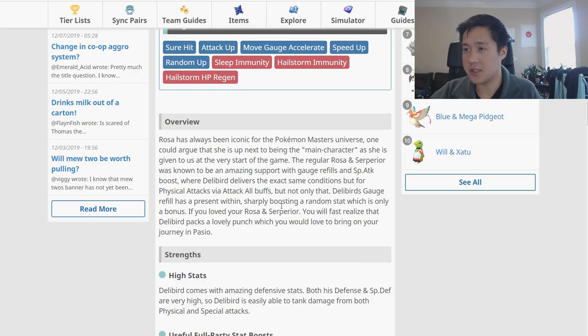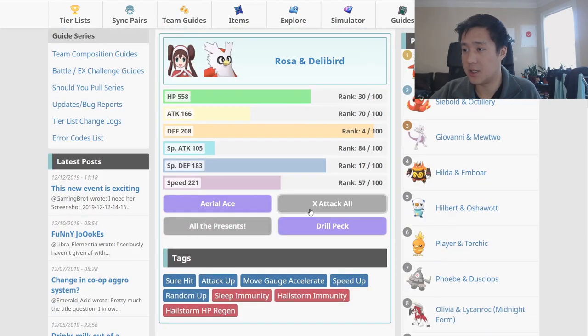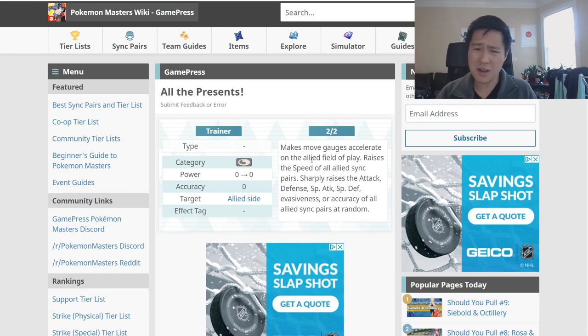It kind of is a straight improvement with that All The Presence ability. All the Presence basically fills up the gauge, kind of like Sceptile can already do, but this will also randomly boost a stat. It's a buff - maybe it'll do a lot, but either way it's a straight improvement. When it comes to co-op and stuff, I feel like I kind of just throw attackers at it and I don't really have any support.